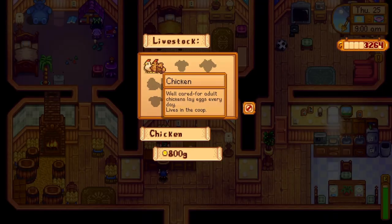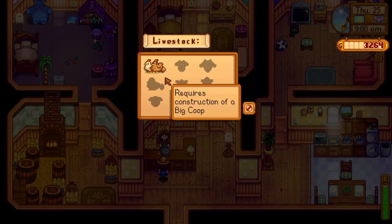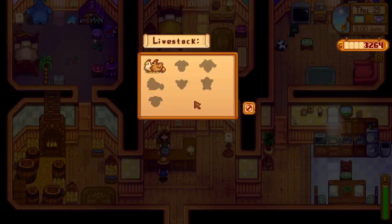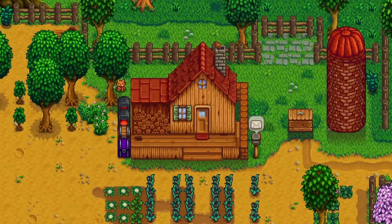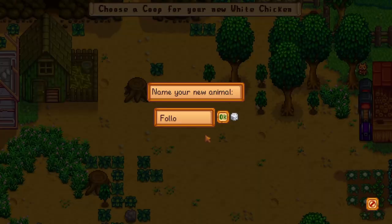You need a minimum of two chickens — one brown chicken and one white chicken. There is a pretty simple trick to make sure you get one of each color: at the top of the screen it will tell you the color of your chicken. If it isn't the color you need, you just exit and try to buy another chicken. Eventually you will get the one you want.